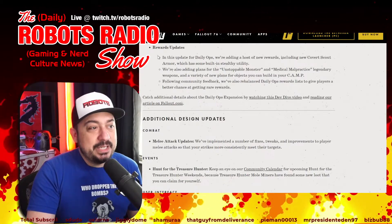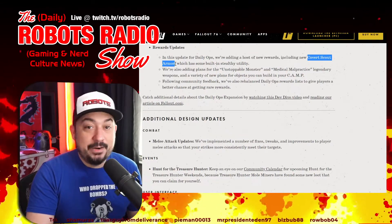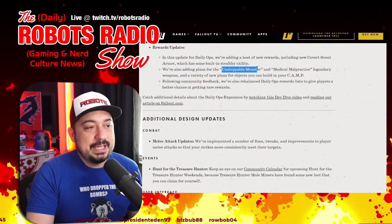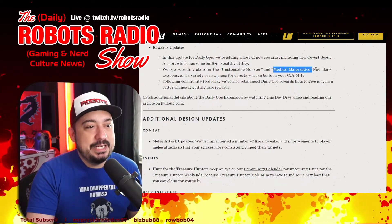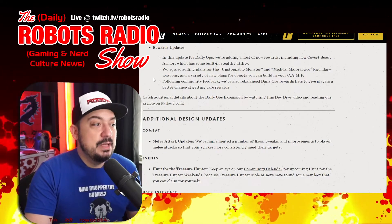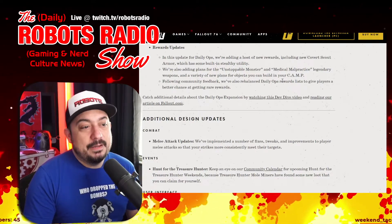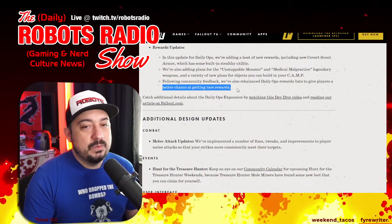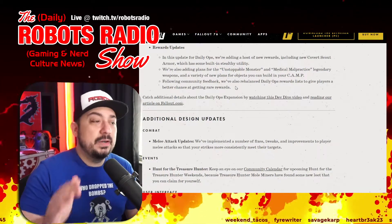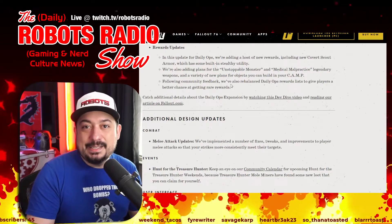Reward updates for daily ops include new covert scout armor with built-in stealth utility, plans for the Unstoppable Monster and Medical Malpractice legendary weapons, and new plans for camp objects. Following community feedback, daily ops rewards have been rebalanced to give players a better chance at rare rewards — great news for those who grind daily ops every day and never get the legendary drops.